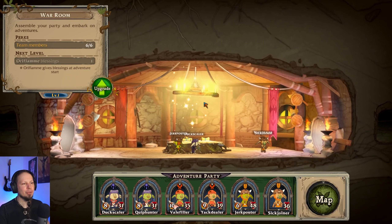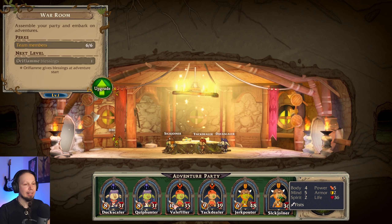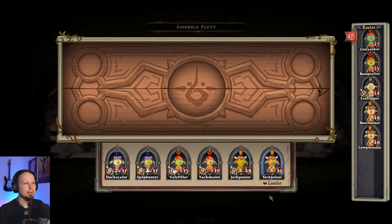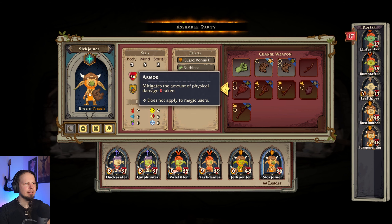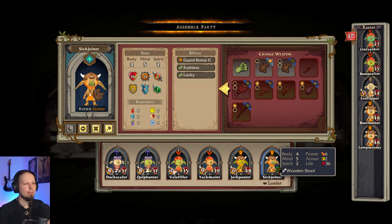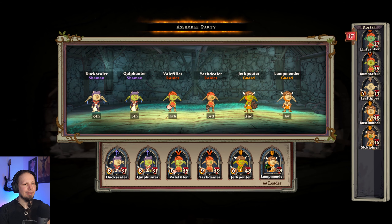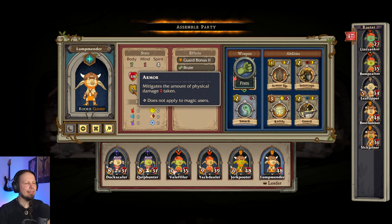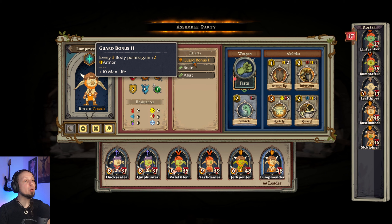I think we are actually ready to go on another adventure. What we are looking for is wood. Sig Joiner — you are new, right? You're the new guy. Get a shield. It is not the best shield in the world, but it is yours now. Wait — no. You are not the guy. Lumpbender is the guy. Yes, let's go. How do you get five armor? Bonus two — every three body points gain two armor. Yes! Oh yes!